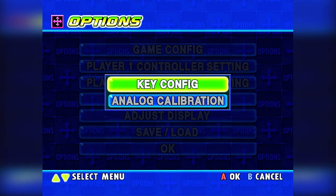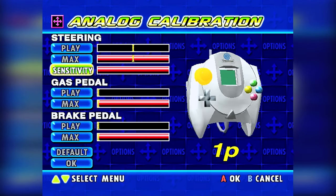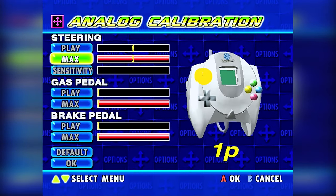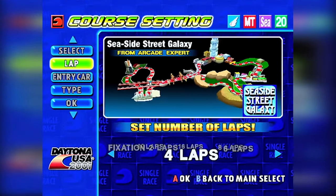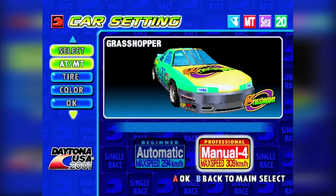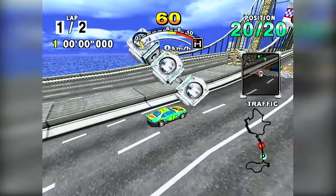I mentioned in the last video that there's a little setting you can do to make it feel a little bit more Daytona-ish and easier to control. Head to settings and go to sensitivity. When you first load up the game, sensitivity is up high — whack it down, and then you have to push the analog stick further left and right to steer. It's hard to explain, but just give it a go and it plays a little bit more like it should, because one of the criticisms with this game is the controls — and that really does make a difference.